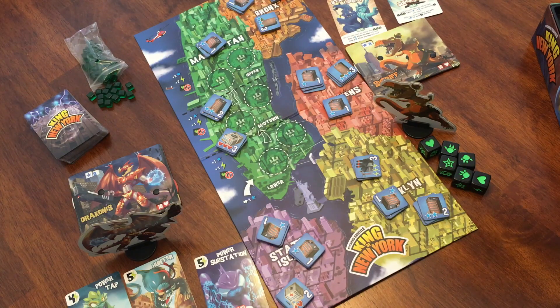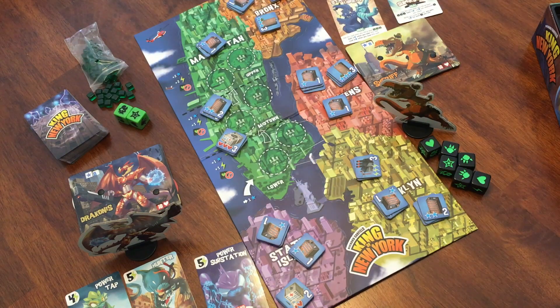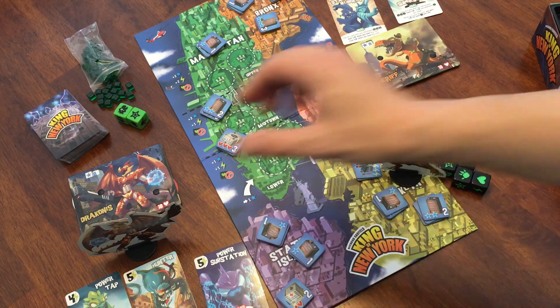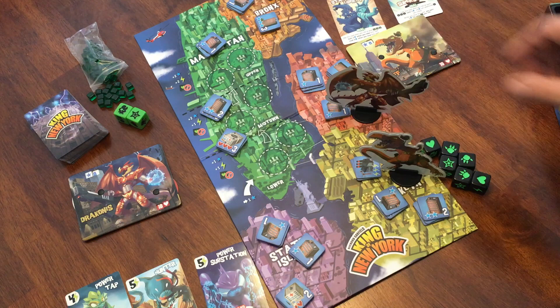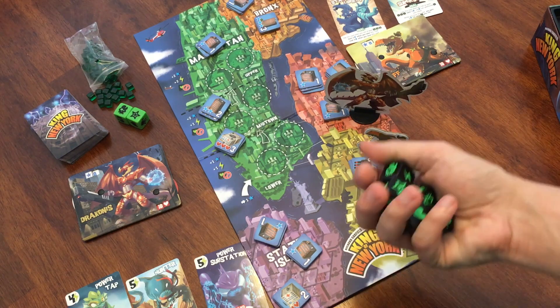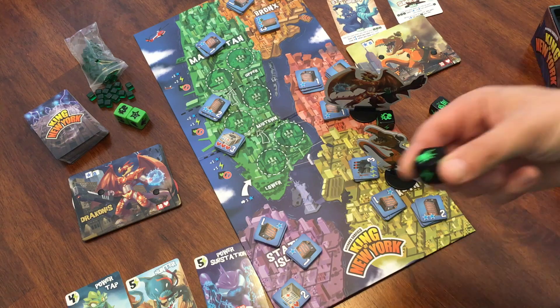We also have two extra dice — those are supplied because there is one card that allows you to use extra dice when you roll. Now the T-Rex Sheriff is selecting the borough they want to start in New York City, and the Gigasaur is selecting their borough as well. You cannot start in Manhattan, so you have to pick another one of the boroughs. Now we're going to roll to see who goes first — the player that rolls the most claw or attack symbols goes first.